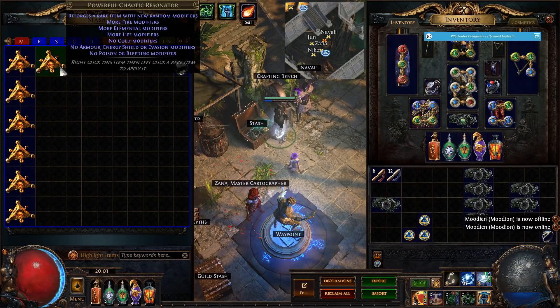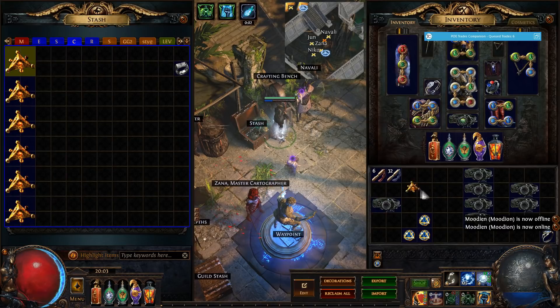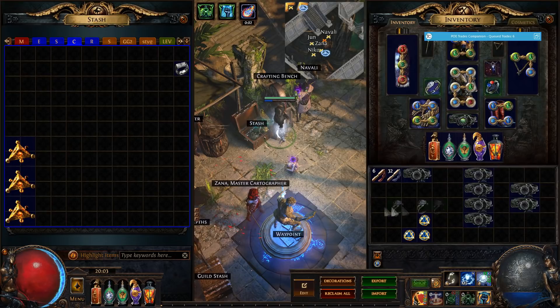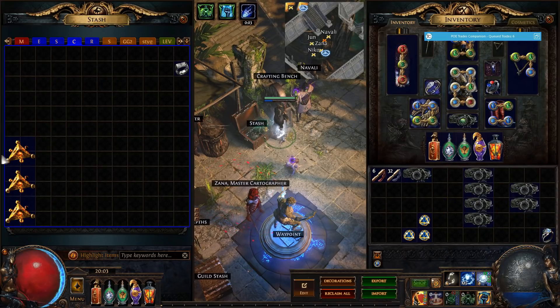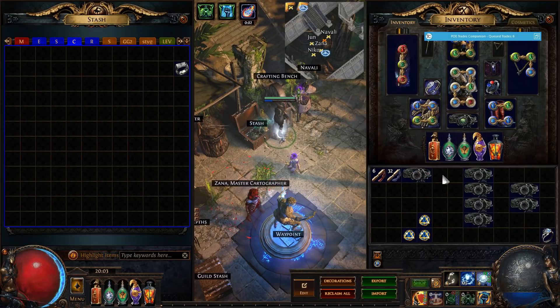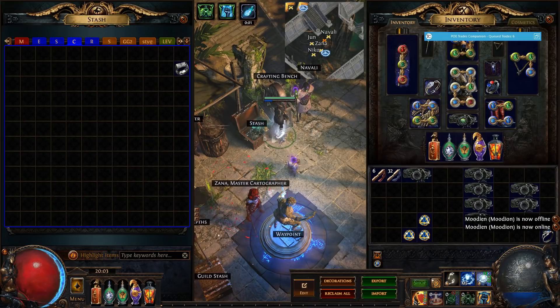Come on, we need something good. Fire damage, life, nothing else. Nothing. We didn't even get to use the opal ring. Should we try it just for fun with the last three? No — we're not going to do that because we want to use some other fossil combinations for that. The last couple rolls come back as nope, nope, and this last one is pretty close — we can probably still sell it.